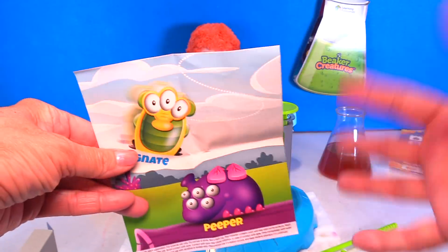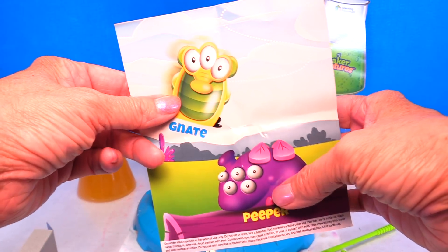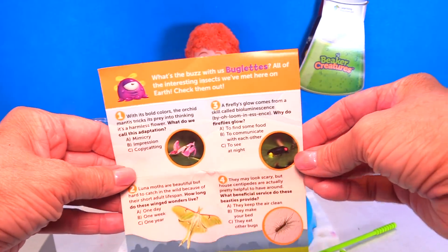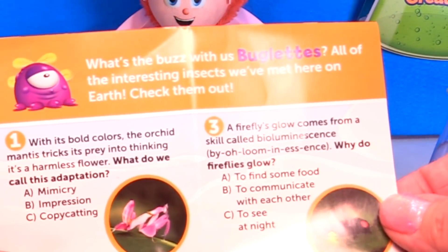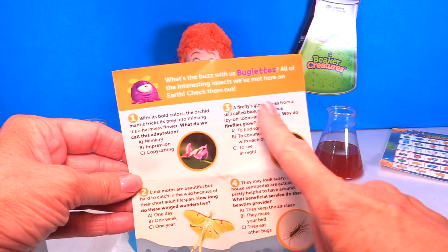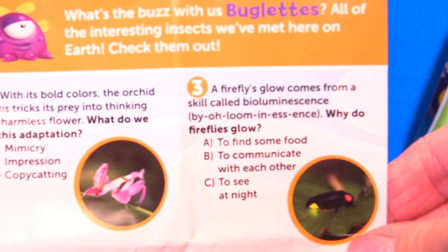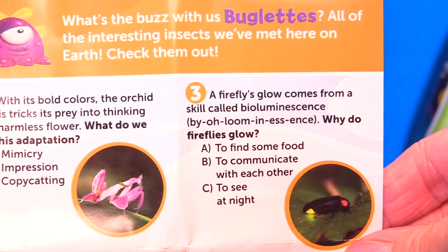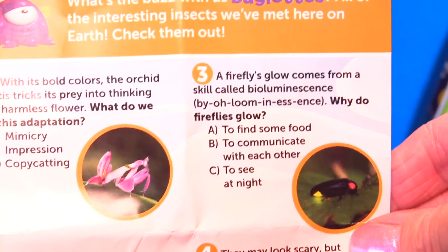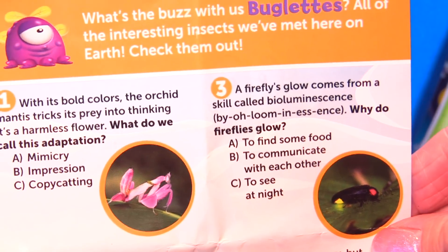And then it gets just cooler and cooler — it comes with this cool poster. There's Nat and there's his friend Peeper — Peeper has too many eyes! On the back, it has facts about real insects: 'What's the buzz with all of us Buglets? All of the interesting insects we've met here on Earth. Check them out.' There are three little questions about bugs. Alright Dennis, are you ready for your first question about insects? Alright Dennis, question number three: a firefly's glow comes from a skill called bioluminescence. Why do fireflies glow? A, to find food. B, to communicate with each other. Or C, to see at night. What do you guys think?